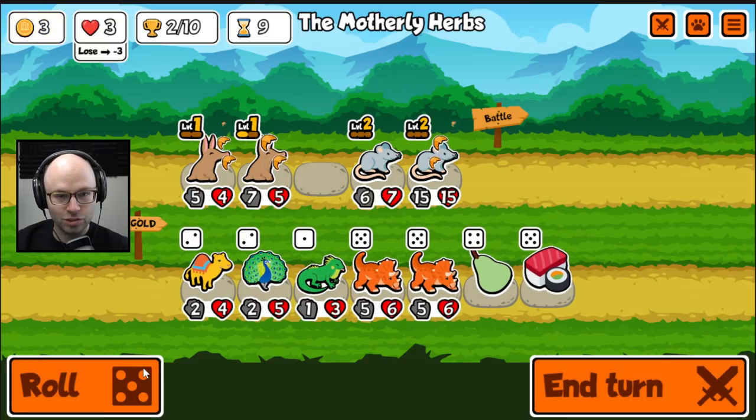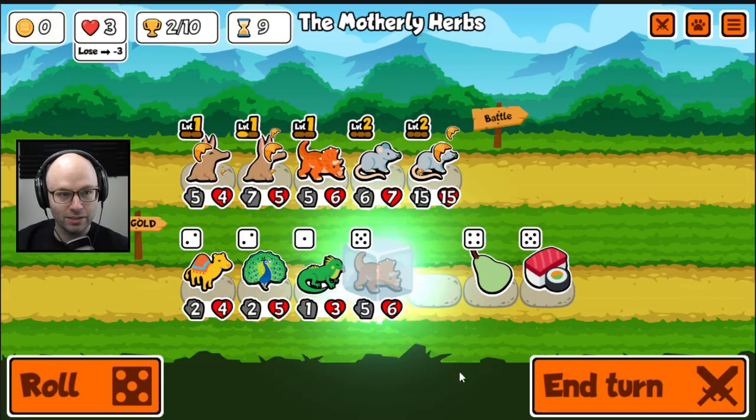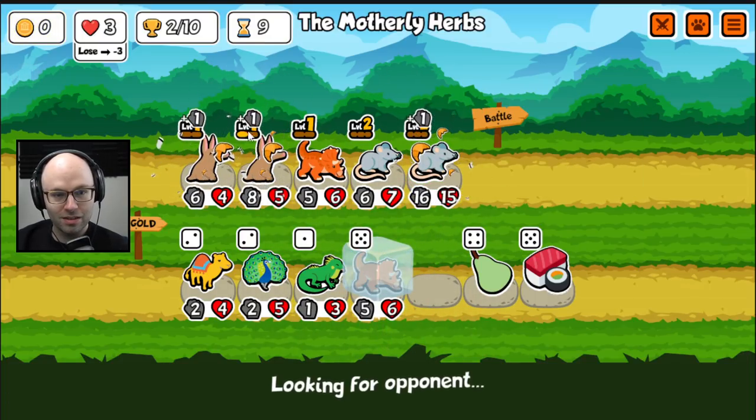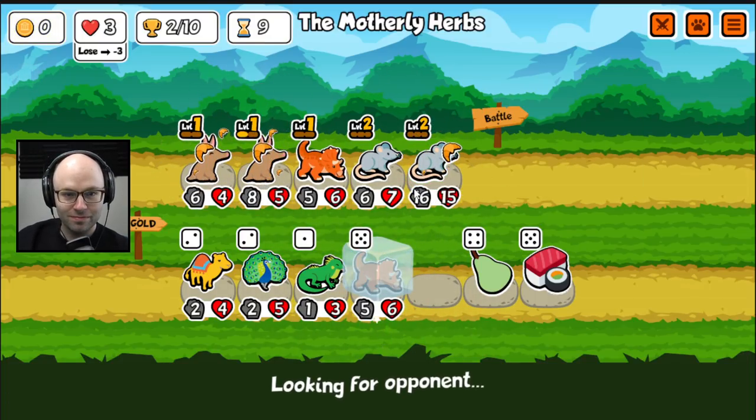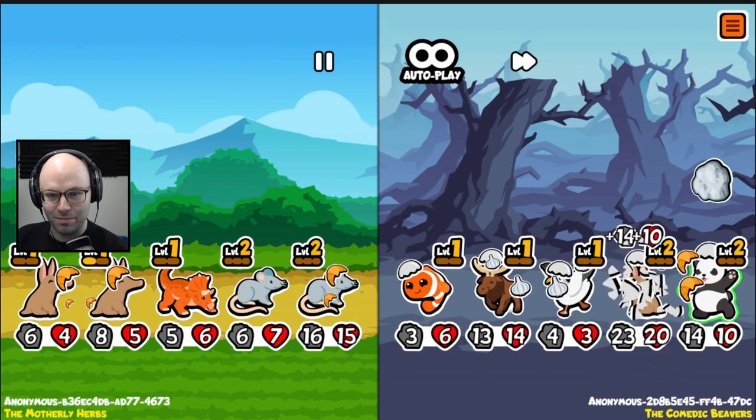Anything here that fits the bill? A Triceratops guaranteed generates some triggers off of this level two rat, so maybe there's worth a thought. I don't see how we could get much more scaling than this, which is a bad sign.